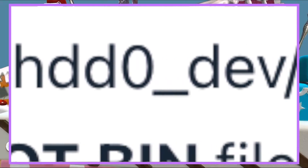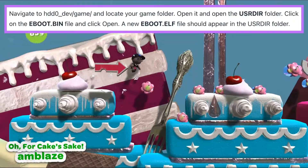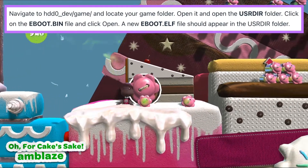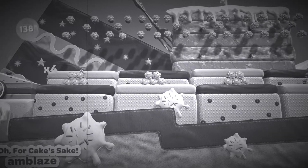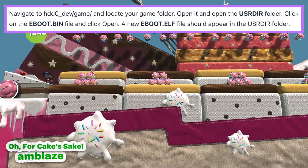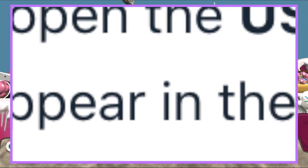Navigate to dev_hdd0/game/ and locate your game folder. Open it and open the USRDIR folder. Click on the eBoot.bin file and click Open. A new eBoot.elf file should appear in your USRDIR folder.